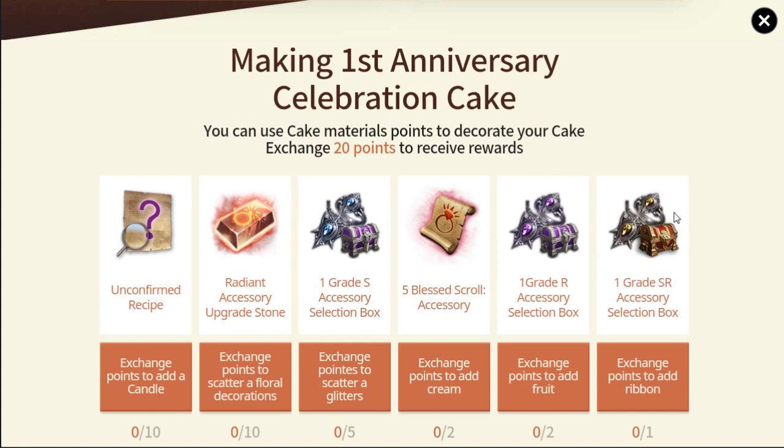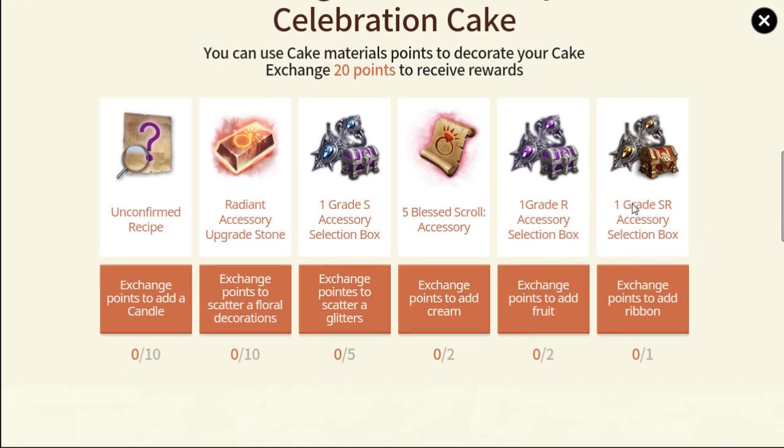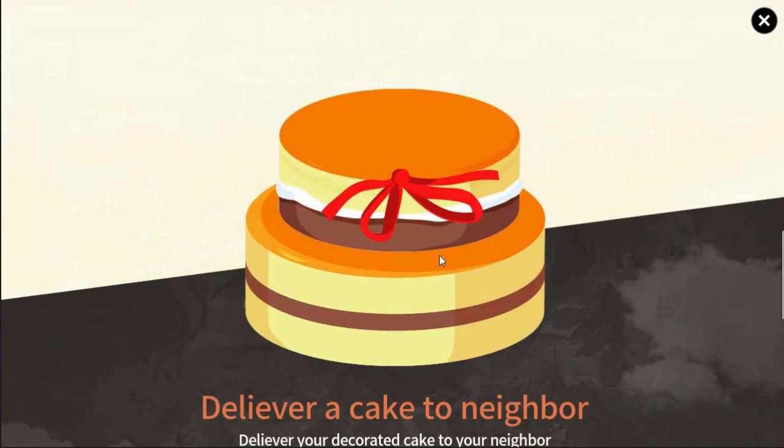I suggest collecting this one first, or topping up this one first. This one is going to be second, and this one is going to be third — because of the accessory selection box. That means we can get like 8 dynasty accessories: 5 from here, 2 from here, and 1 from here. It's a good time to finish your dynasty set.